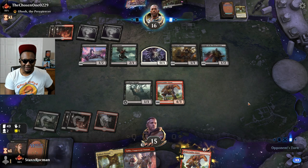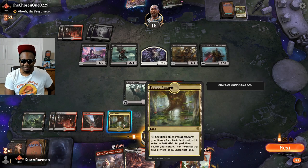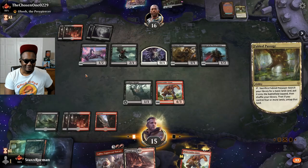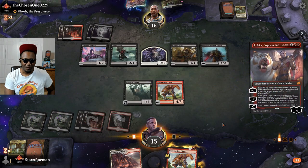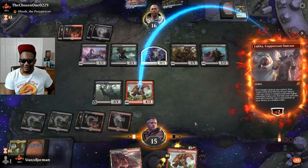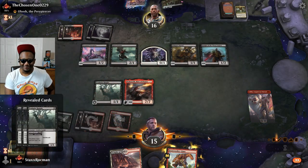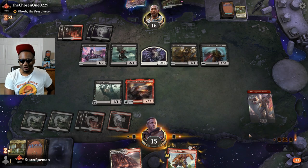I'm going to get Maw into play this turn. So many lands. If I untap with Maw, Maw is going to pretty much be wrecking his life — all of his stuff is going to be dying. Obosh is not coming to help you, man. Obosh says you're the chosen one, you don't need any help. You are the chosen one — black and red, like Anakin turning to the dark side.